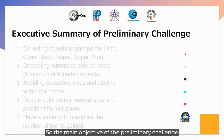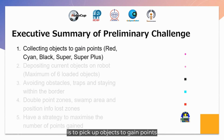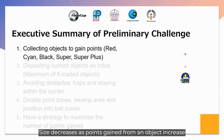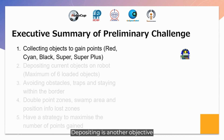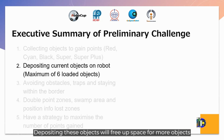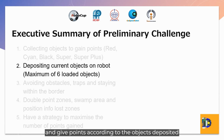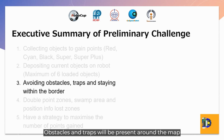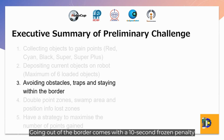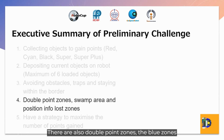The main objective of the preliminary challenge is to pick up objects to gain points. Each object gives a different number of points and has a different size. Size decreases as points gained from an object increase. Depositing is another objective. Each robot can only hold up to 6 objects. Depositing these objects will free up space for more objects and give points according to the object deposited. There are also double point zones — the blue zones — where all objects picked up will have double points when both picked up and deposited.